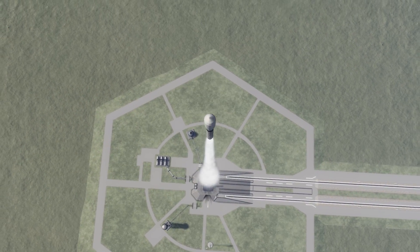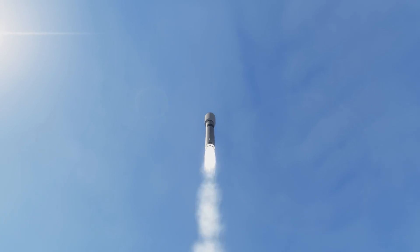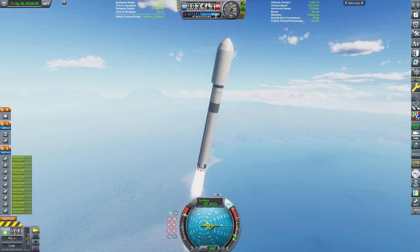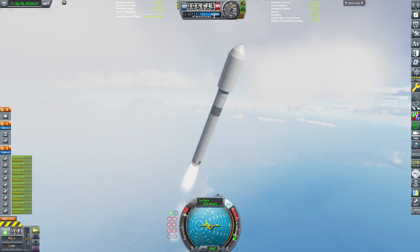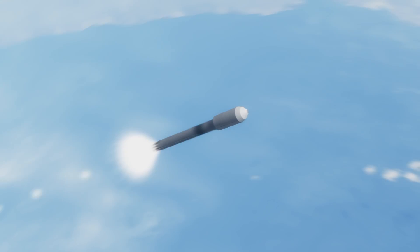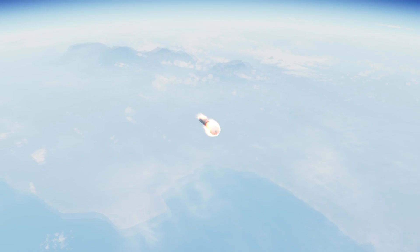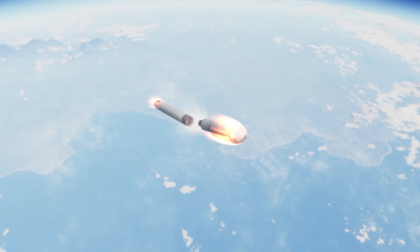We have liftoff of the Falcon 9. Now, once again, this space station will be going to the moon and we will be vastly expanding the space station in the future — see what I did there. We are now doing our gravity turn, and I quite often get comments asking how I do my camera shots like these in Kerbal Space Program 1. It's quite simple — there are multiple camera modes in stock KSP1, the ones I use most are free and locked.